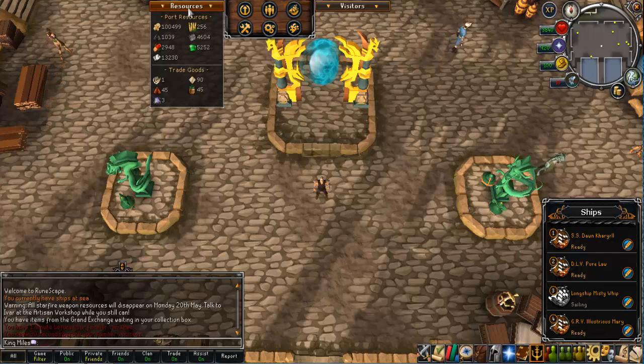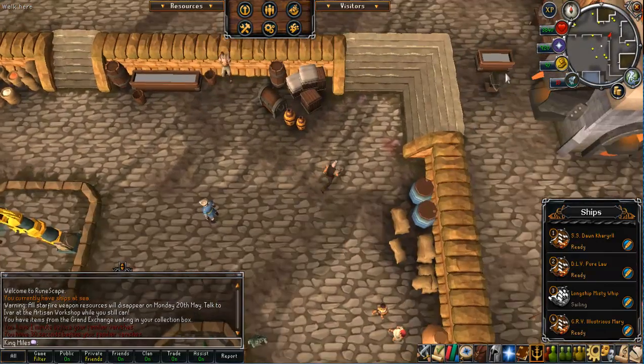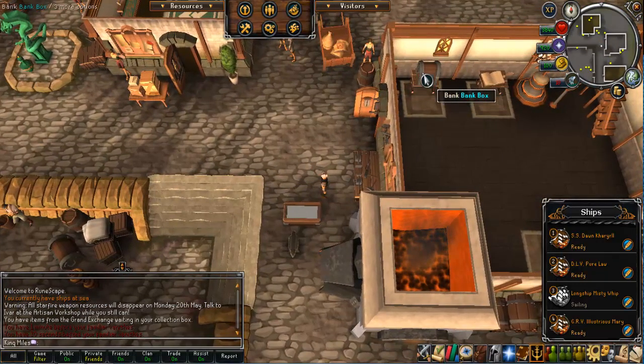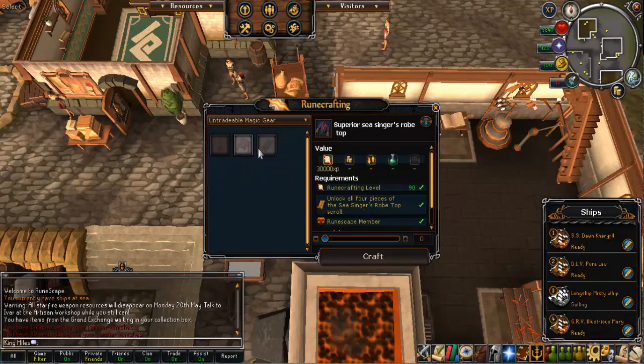To make these armour pieces you need to have built a workshop. I'm not going to go deep into buildings just yet as that's a whole separate episode, but this is your workshop and you've seen me banking via there. This workbench is where you make both your Seasinger and your ranged gear. Under untradeable magic gear it displays your Seasinger options, and there's also a tradeable version which I really wouldn't recommend making — it sells for about three GP.